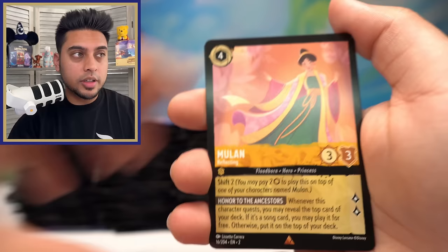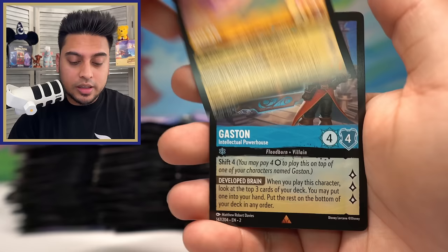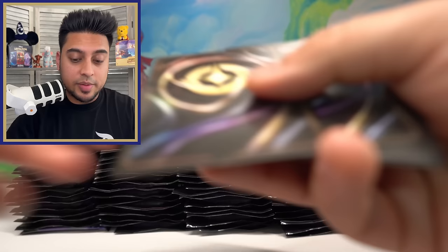A lot of you will agree that there are a lot of important cards in this set, and we'll see most of them today since we're not looking at commons and uncommons. Mulan Reflecting — love that. Gaston, this is a very nice card as well. And Donald Duck Deep Sea Diver foil.